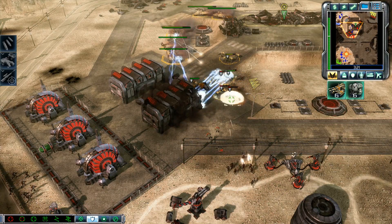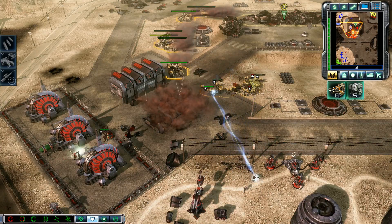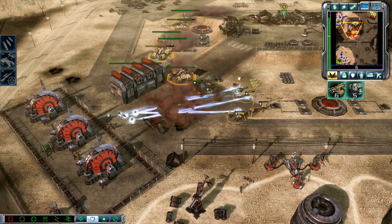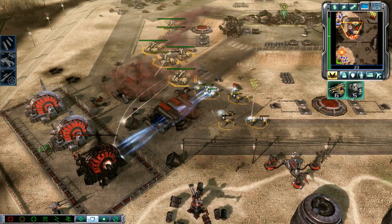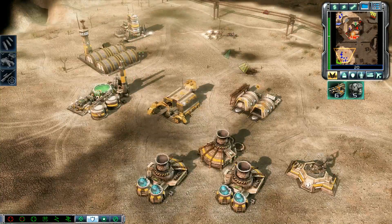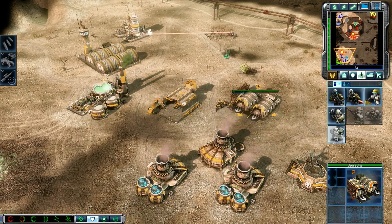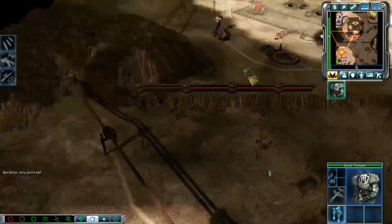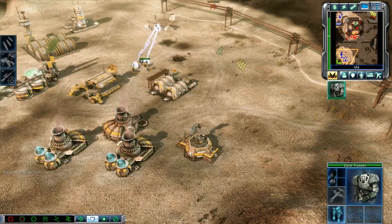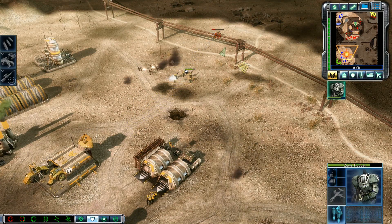Insufficient funds. Unit lost. Move it up. All dead. Our base is under attack. Move it up. Fire — troopers ready for action. Got it. What do you need? Unit under attack. We got him. Mammoth tank.